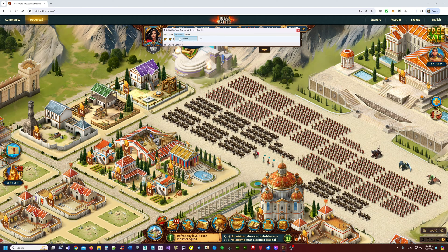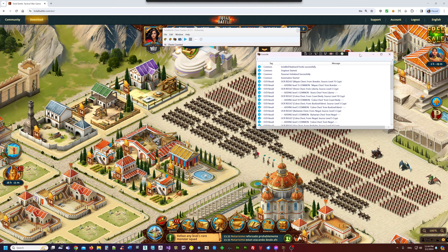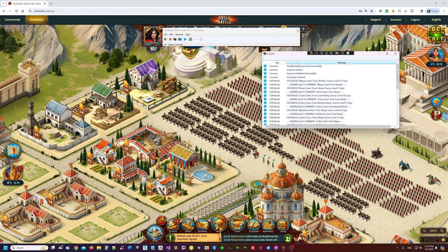The console window displays useful information about what has gone on. This is showing OCR results — it tells me that something worked. In future releases, you'll have the ability to save and filter those results. It's a nice tool.